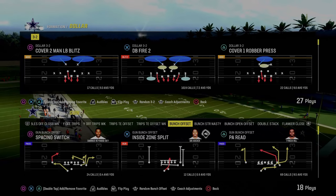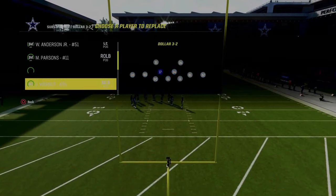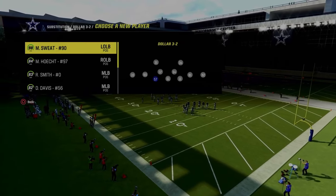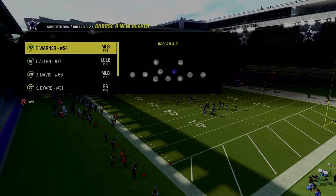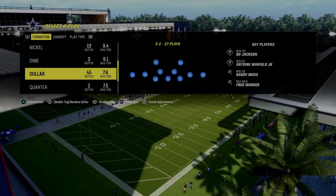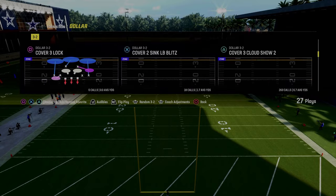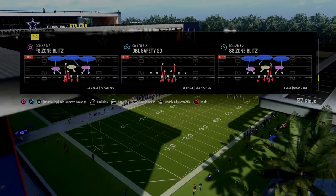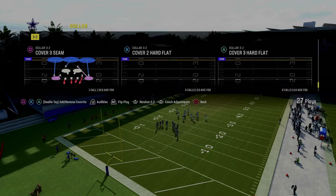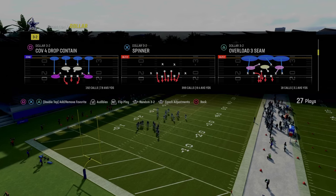Now let's talk about some zone concepts for defending gun bunch. I'd recommend subbing out and subbing your players back in to put a special package on the field. Click your right joystick one click to the right to get the free safety sub package. For this, I recommend coming out in free safety zone blitz, or you can create this out of the play spinner. I prefer the play spinner just so we keep everything looking the same — that's one of the most important things you can do on the defensive side of the ball.